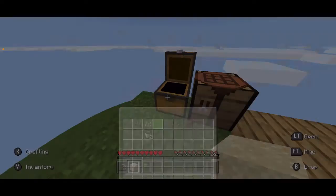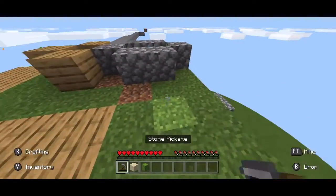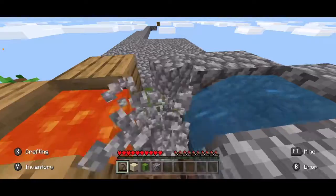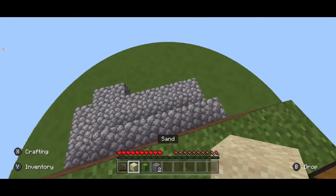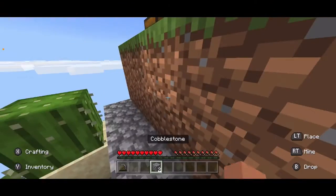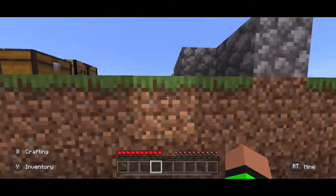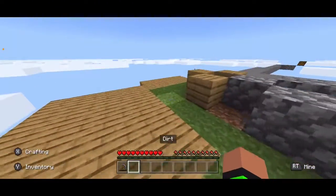Now that we are at the lowest part of the island, we can't go any further down than that. How about we put the cactus down and let it grow. Should I make a stairway? Yeah, I'm gonna go make a stairway for this because I'm not gonna keep coming back here putting dirt like that.